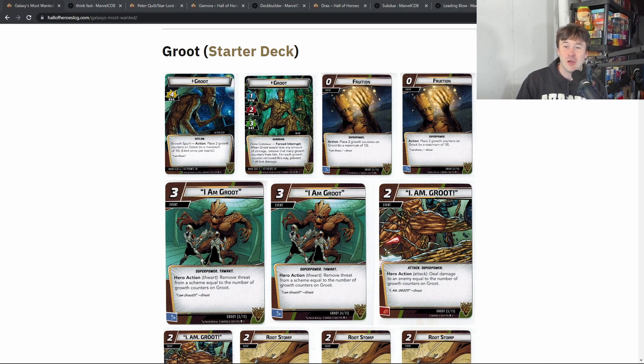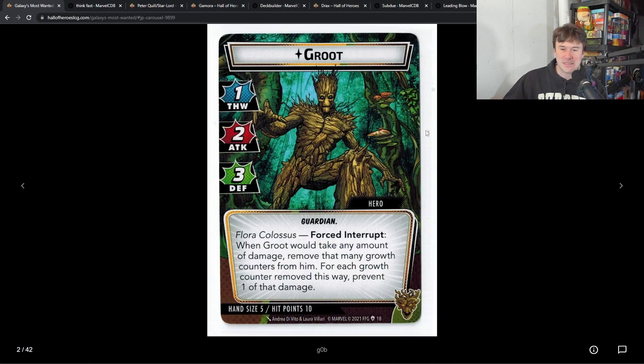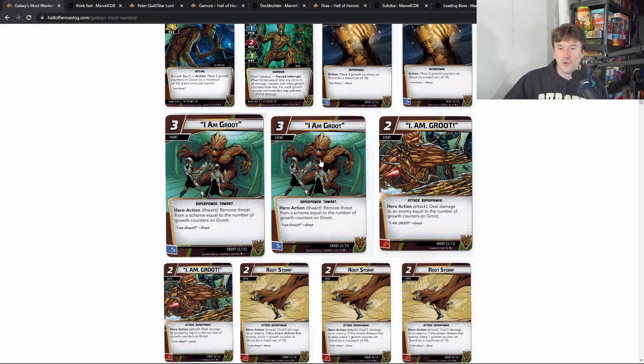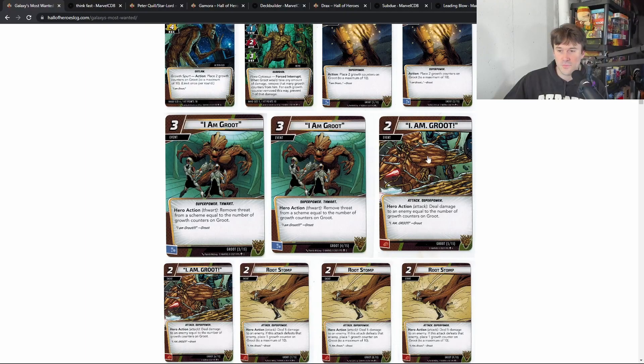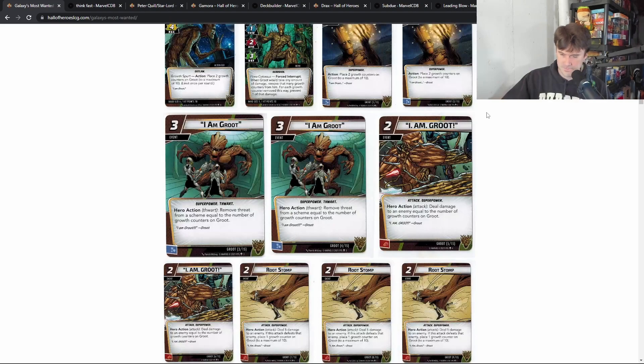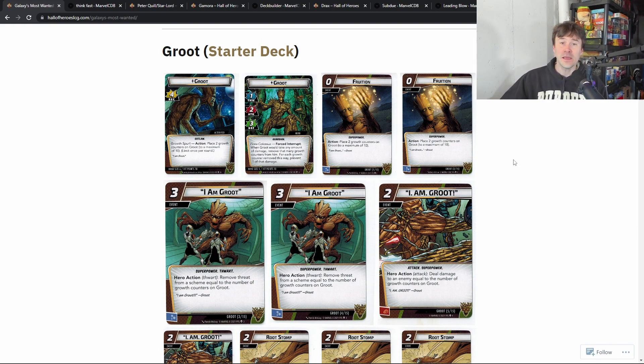The very first hero is Groot, and Groot in Justice is really really strong and a lot of fun. The basic idea is that you want to get his growth counters as high as possible — up to 10. That lets you play cards like 'I Am Groot' to remove threat from a scheme equal to the number of growth counters, or deal damage to an enemy equal to the growth counters — so a two-cost card could deal 10 damage.